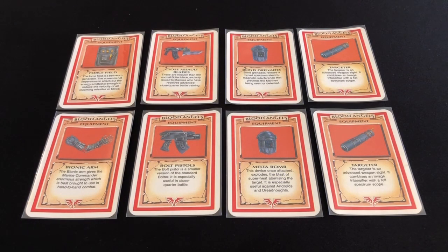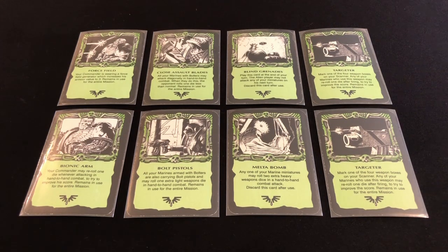Here we have the eight Blood Angels equipment cards. The composition is always the same between chapters: two items specifically for the commander and six items for buffing the regular marines. For the Blood Angels, both commander items improve close combat effectiveness. The first is a force field that increases the commander's armor value from two to three, making him much more resilient as he moves into a close combat position. The second is the bionic arm, which allows him to re-roll one dice every time he attacks in close combat, dramatically improving his chances of winning.